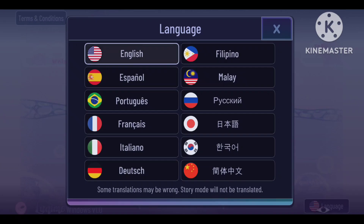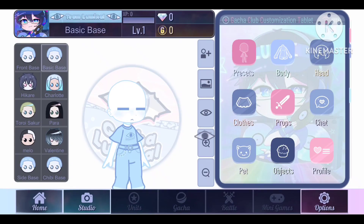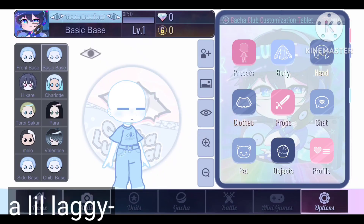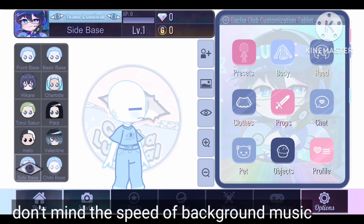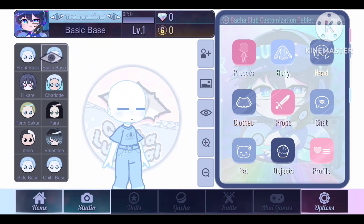The starting menu is so pretty. The user interface, the tapping details. This is the basic base. This is the front base. We got a side base too. And lastly, a chibi base — so good.